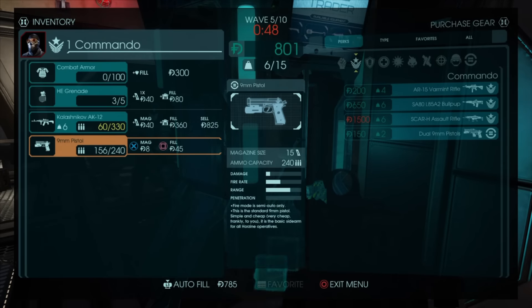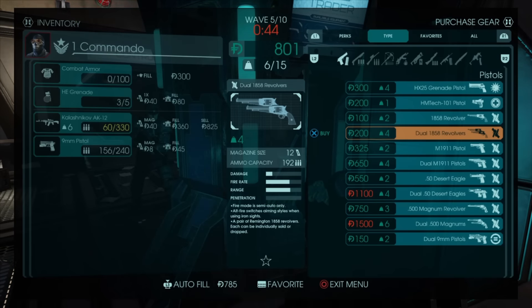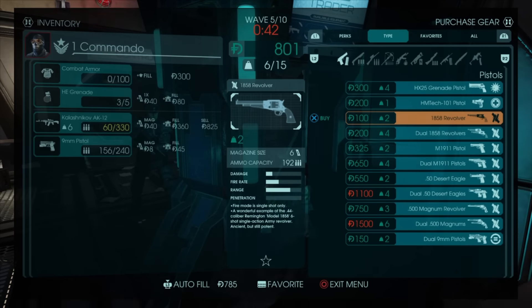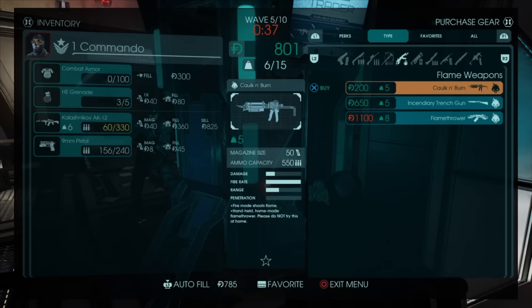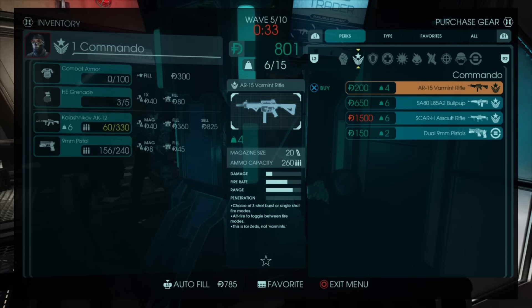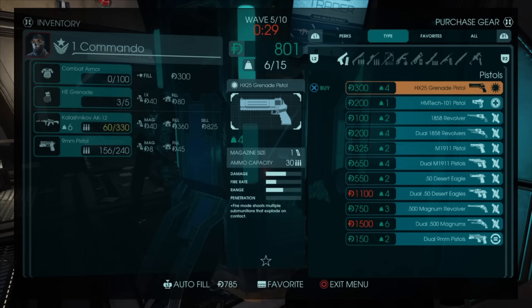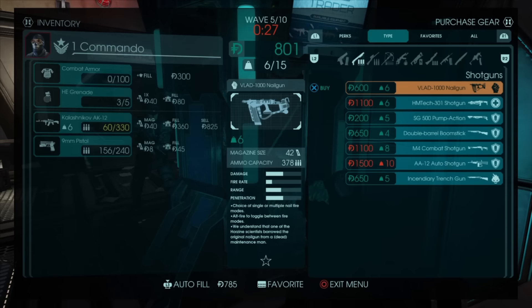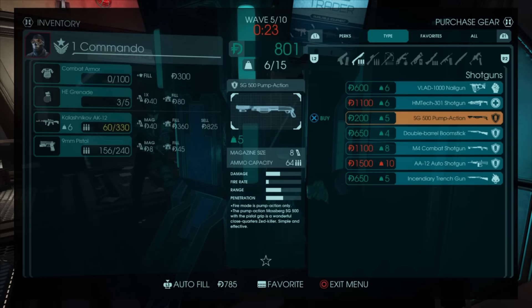Each class has its own weapon set specially catered to that class — using this set will grant you more experience upon killing zeds. Keep in mind that each class has its own weight restrictions, so you may or may not be able to carry all the weapons that you want, so choose carefully.